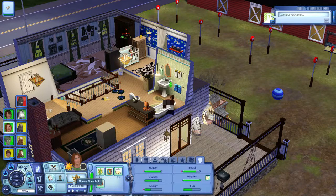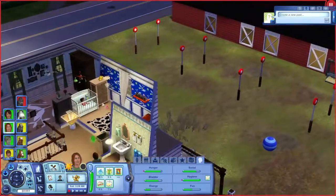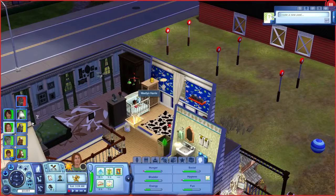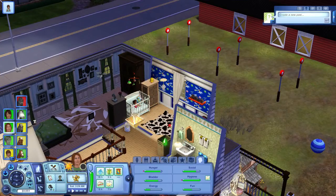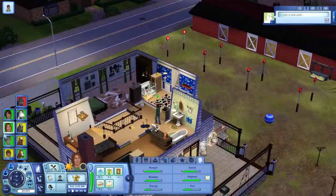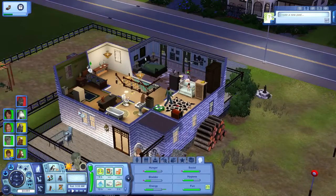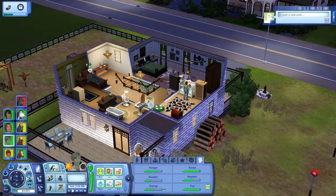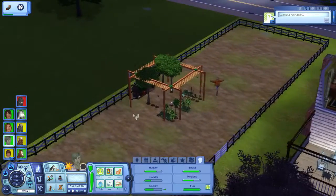Alright guys, we are finally back with the Sims 3 50 Foals Challenge. I played up mostly to where we were before. The baby needs food, so we're gonna have Taylor take care of that. Zim's clothing is different but he still has the genius trait. We don't have any horses pregnant at the moment, but he has a skill in riding and a friendship with Lucy.